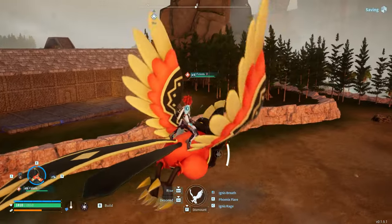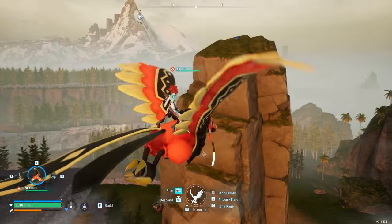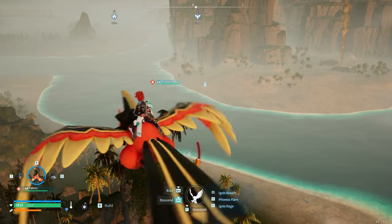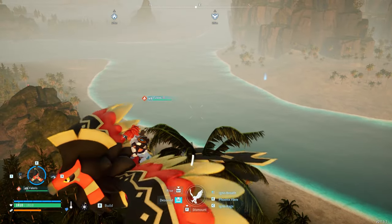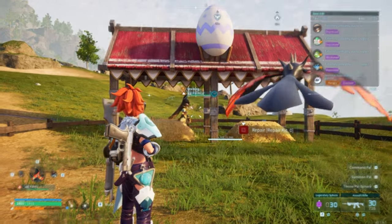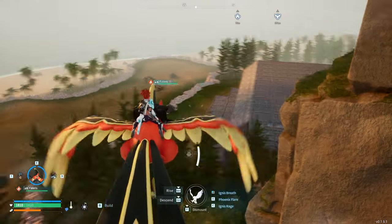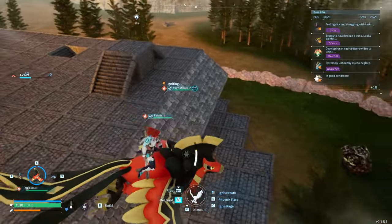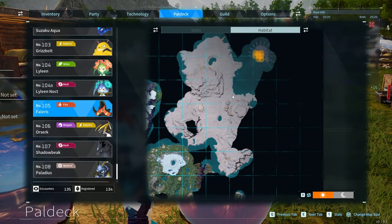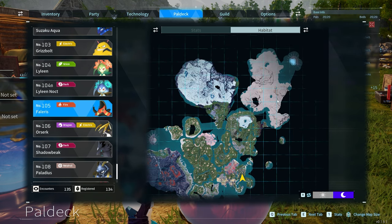Phalaris is the pal you unlock the saddle for at level 38, and is a better version of Ragnahawk in my opinion. Phalaris has better stamina conservation, is faster, can go further distances in the air in one swoop, and is just cooler. He does have a bigger hitbox, which can be annoying, but it's not a big trade-off given he's better in most other categories. The easiest way to get Phalaris is to breed an Anubis with a Vanworm. This is another one where getting good traits — like Swift or Runner, or even both — is really worth your time. Phalaris also spawns in Sanctuary 3, but I find breeding throughout the game to get good traits more efficient.